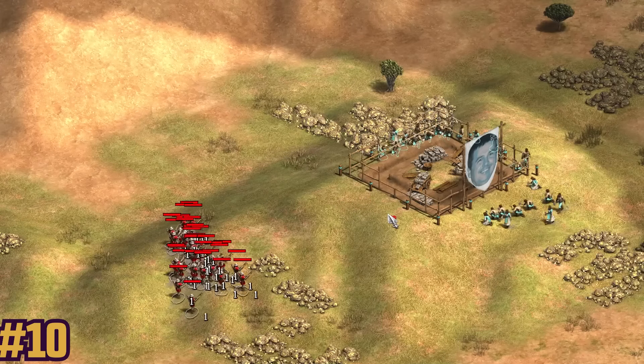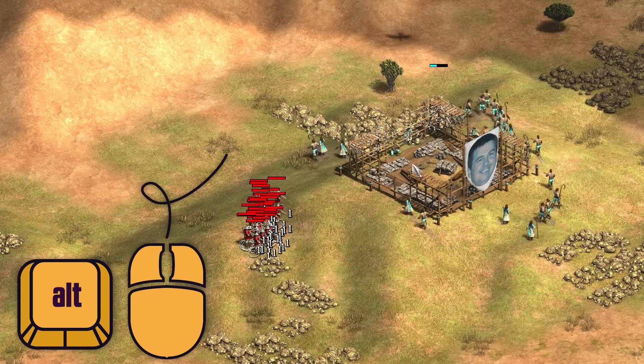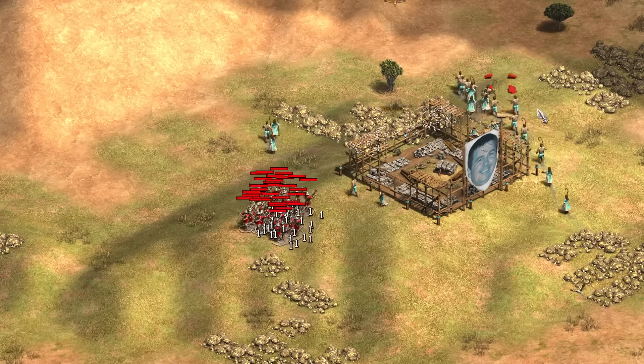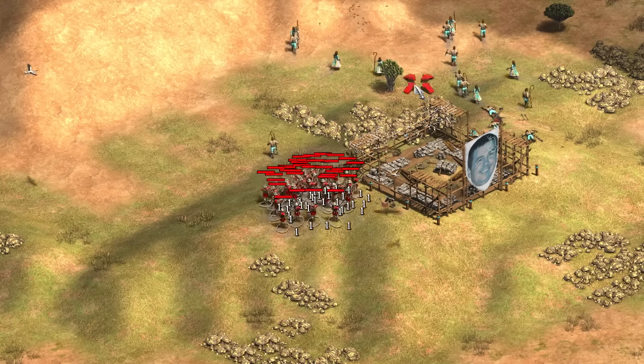If you have military units selected and hold Alt while right-clicking, you will ignore enemy buildings, and that makes it easier to target the unit you're after if it's hidden behind or close to a structure, or maybe on top of a farm.